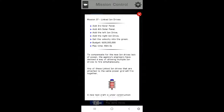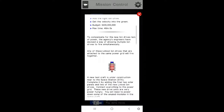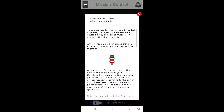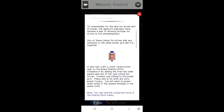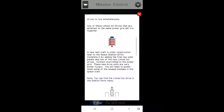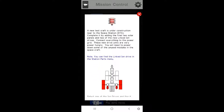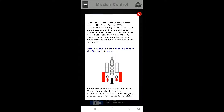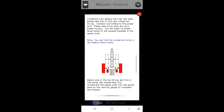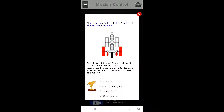Our objectives are to add a third solar panel and a fourth solar panel, then add the left ion drive and the right ion drive, and get the velocity into the green. To compensate for the new ion drives' lack of power, the agency's engineers have devised a way of allowing multiple ion drives to fire simultaneously. Any linked drives attached to the same power grid will fire together. A new test craft is under construction near the space station — complete it by adding the final two solar panels and two linked ion drives. Connect everything to the power grids. These new drive units are very power-hungry; you'll need to power down some unused modules.